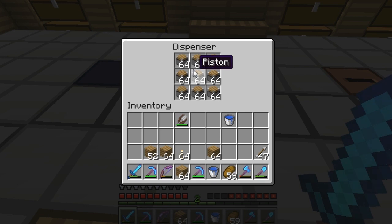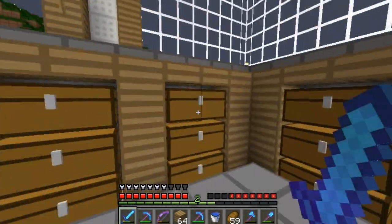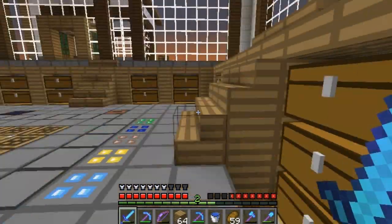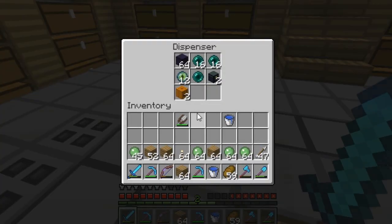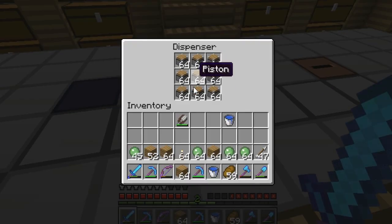If you can't tell what we're doing by now, we are going to make an enderman farm. For that we need about nine stacks of sticky pistons, nine stacks of repeaters, nine stacks of a lot of things, and a couple double chests full of blocks. So I will be busy collecting resources for a while.